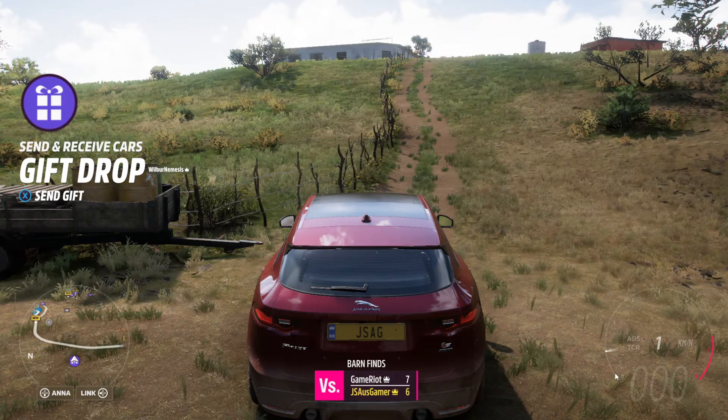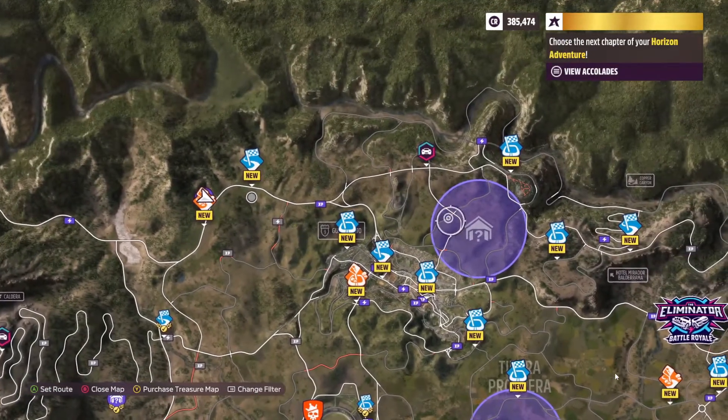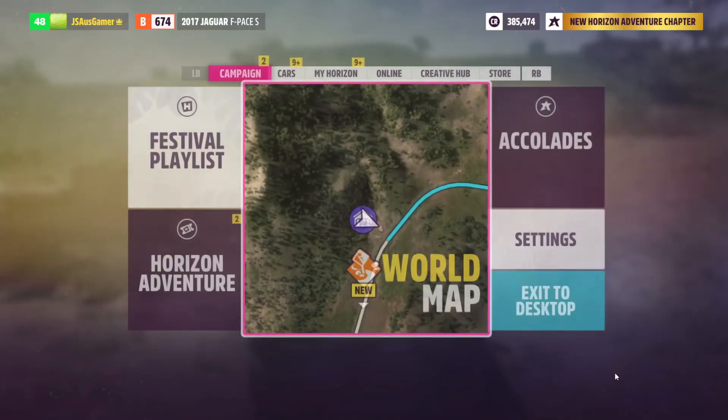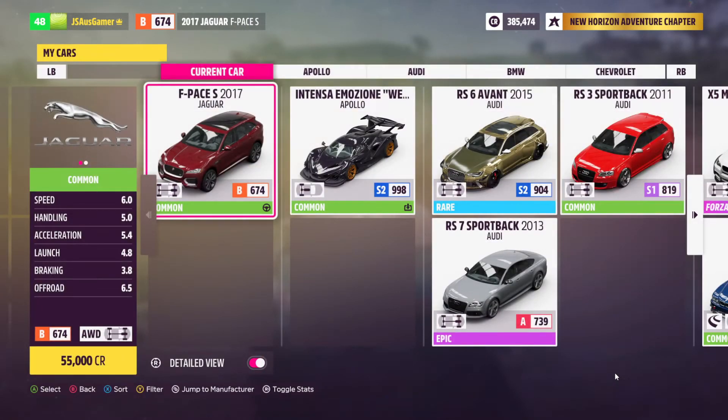A BMW 2002 Turbo — I mean, you literally just said that. Alright, so now we're going to select our next barn find location on the GPS and we're going to need to change car as well.